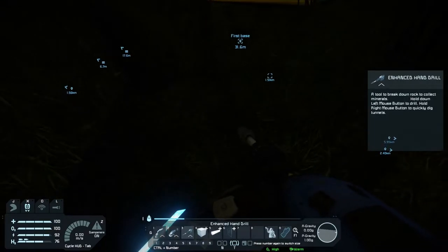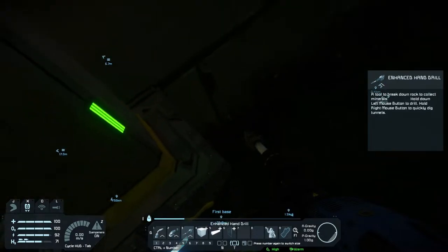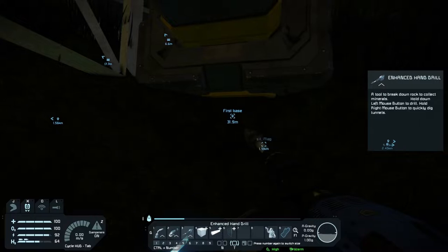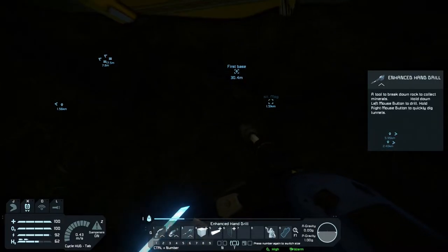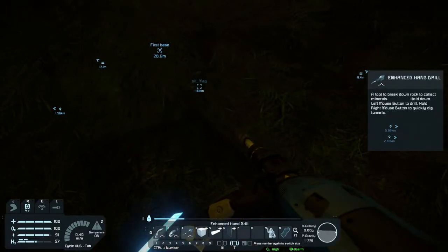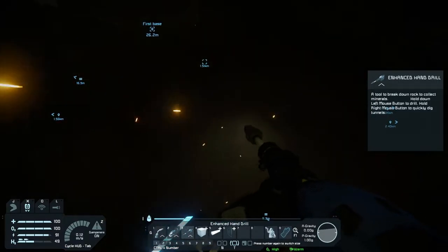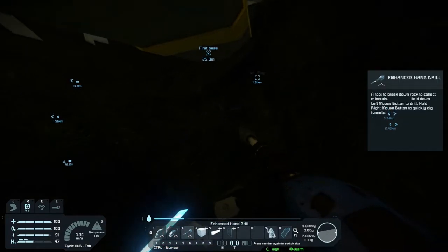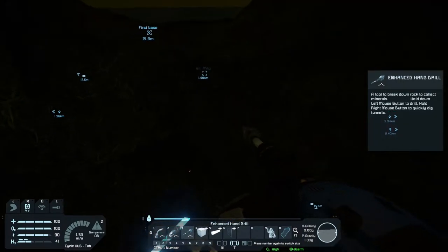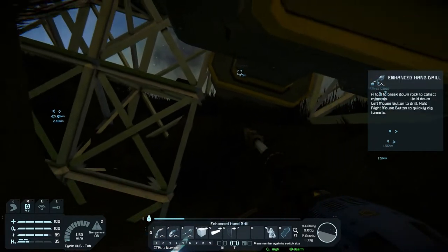All of these blocks, I need to get out and manually collect. I should have just used the right mouse button for this. There is a lot of iron, and a lot of silicon, and a lot of something else which I can't remember the name of at the moment. I don't necessarily want to get everything just out, but this is the fastest way — the right mouse button.